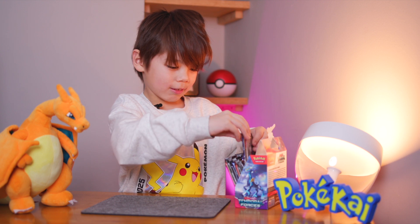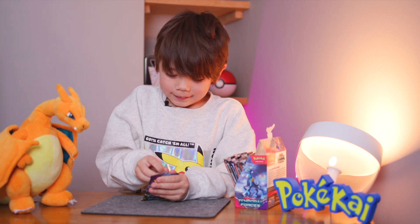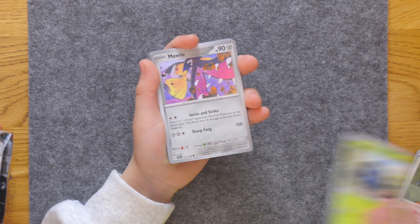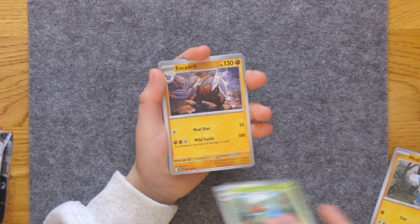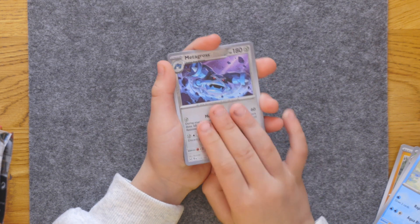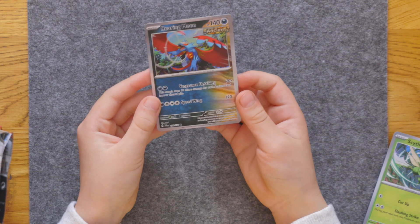One, grab two, third chance — let's go! We have a basic energy, Pidav, Pinaco, Marmire, Meditite, Ogeos, Exedril, Keldio — oh, Metagross, so cool! And we got the Roaring Moon!